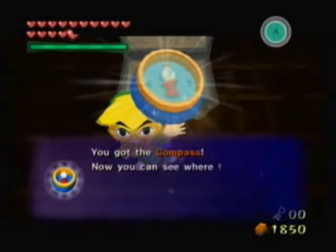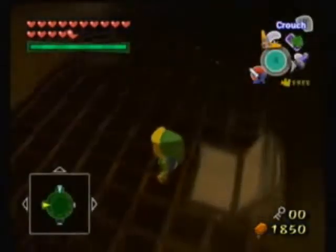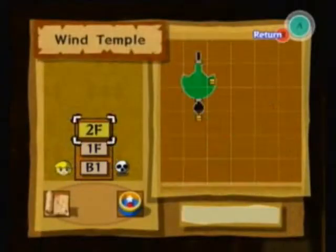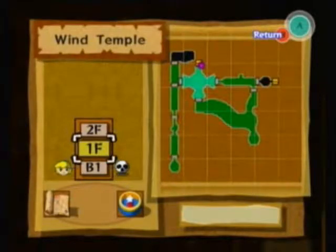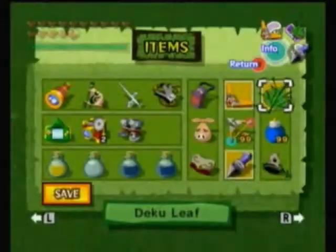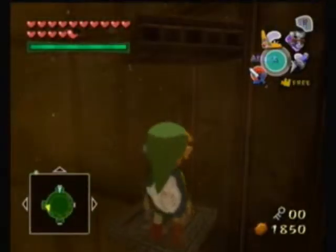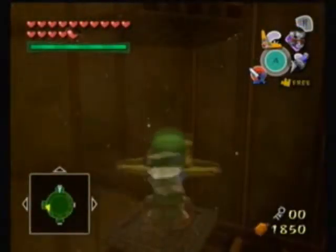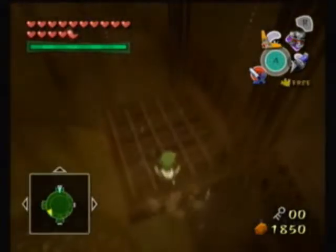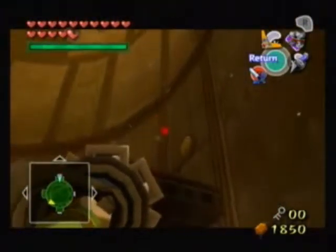Let's pick up some more goods here. Kind of strange you get the compass at this point. I don't know how much it's gonna help us right now. So now you're gonna merge the iron boots, hookshot, and all this other junk to basically keep climbing here.